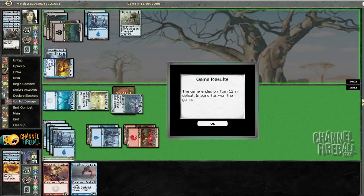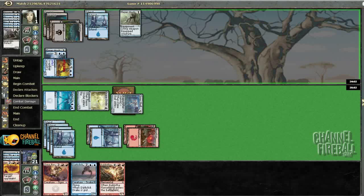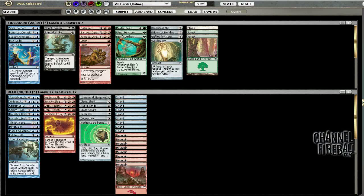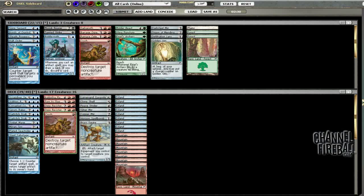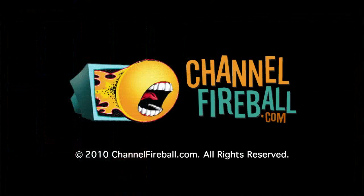That would've been good — could've sacked my Clone Shell to kill my Peastrider. Crush could kill Flare Husk or Tumble Magnet. Don't really want Halt Order or Steady Progress Bonds, don't really want most of this stuff. Brass Square doesn't seem that impressive, but I guess I'm just playing it as an artifact to sack to my businesses. I could probably take out a Riddlesmith for a Crush — I don't want two Crushes, but drawing one seems okay. Yeah, that seems like a reasonable sideboard.